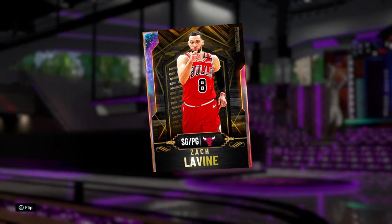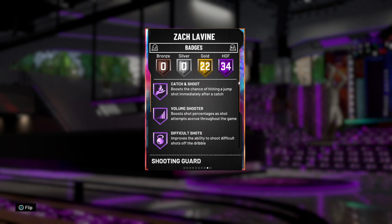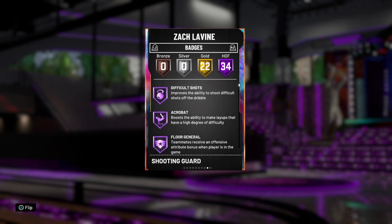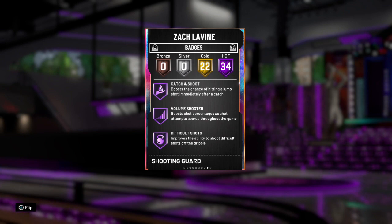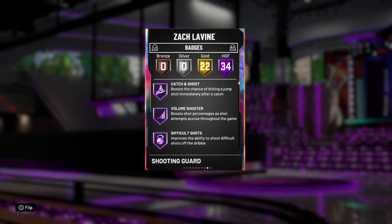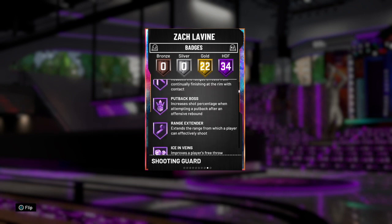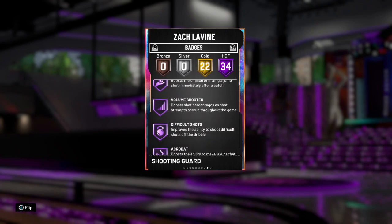Coming in at number two we have Zach LaVine. The story with this card is he would be the top card on this list if he had one badge: unpluckable. He's the only card on this list without it, and that is very rough for a shooting guard slash point guard — you really need that badge to be an elite guard. He honestly plays like opal T-Mac, but without hall of fame unpluckable, or even gold or silver unpluckable, he has to sit at number two.